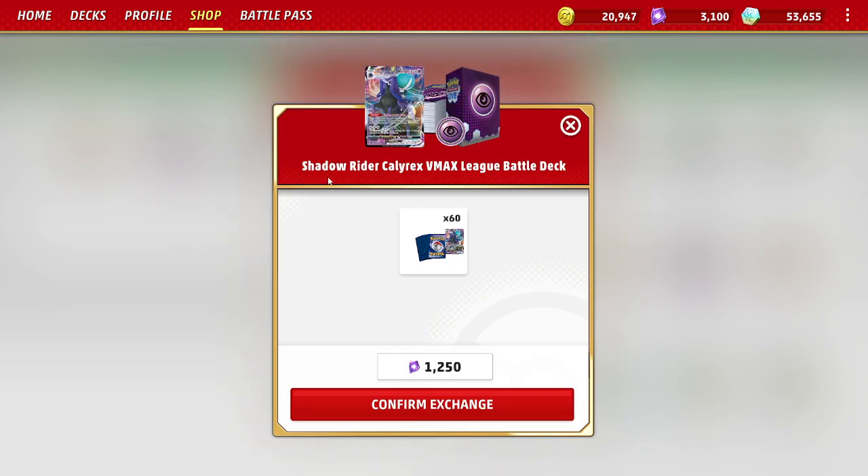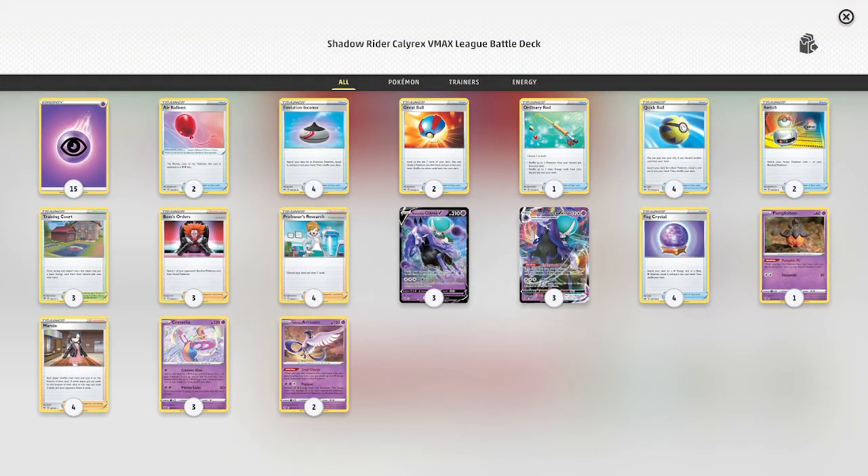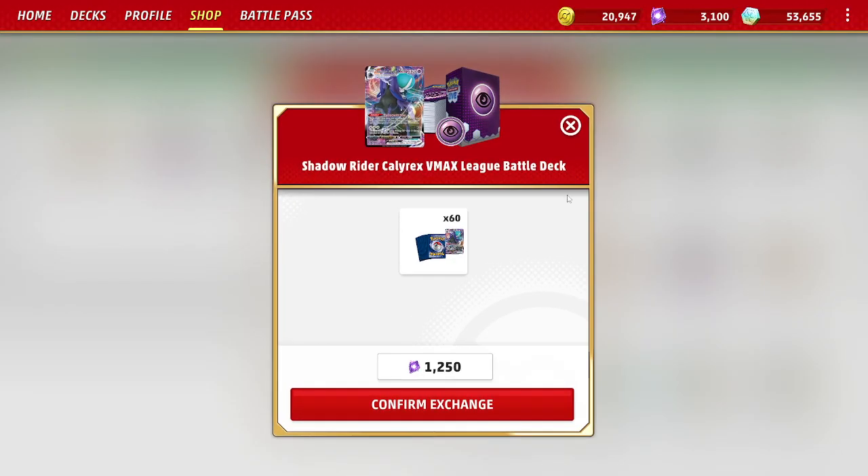One is the Shadow Rider Calyrex VMAX League Battle Deck. It has a high number of VMAXs, Vs, and rare cards. So once you have a full playset of all these cards — you may have to buy a couple of decks to get there — but you're going to average 3.3 credits per crystal spent.